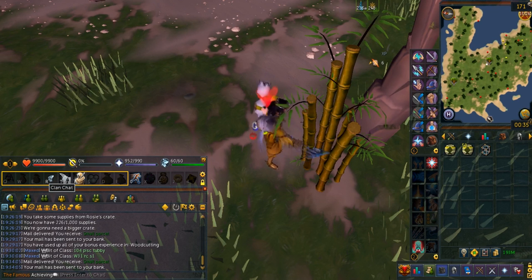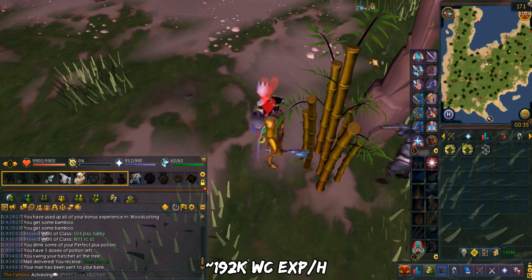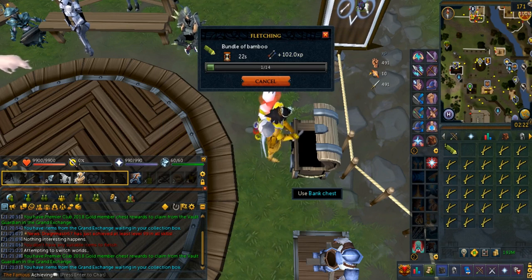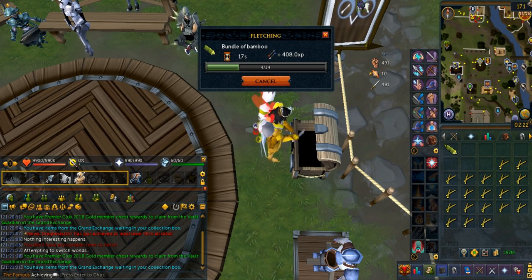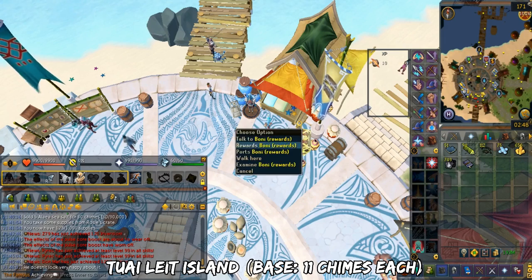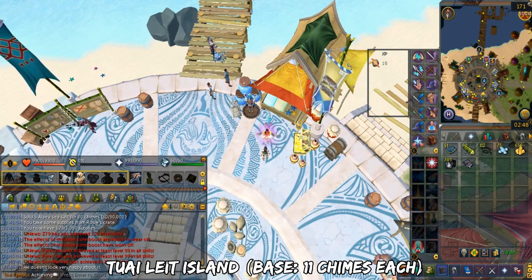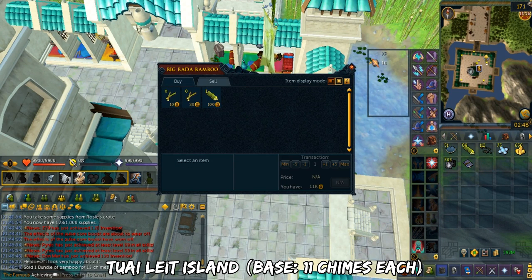Here are the XP rates. In 53 minutes I was able to chop 200 golden bamboo in total. Using urns and the lumberjack outfit, you can get 192k woodcutting XP per hour. You also need to process the bamboo to maximize Chime value — it requires 96 fletching. You bundle two pieces of golden bamboo into one bundle of bamboo, giving around 1.2k Chimes per hour. Sell the bundle of bamboo at the market in Twilight Island using the teleport tablet from Bonnie's reward shop — you get better value there than selling to the bamboo merchant in Waiko.